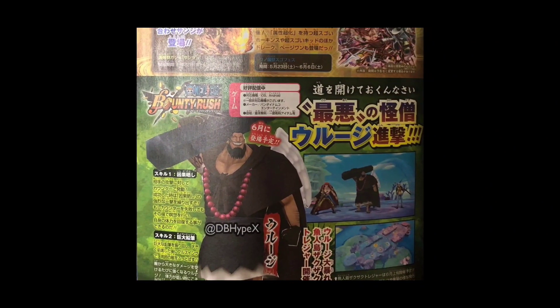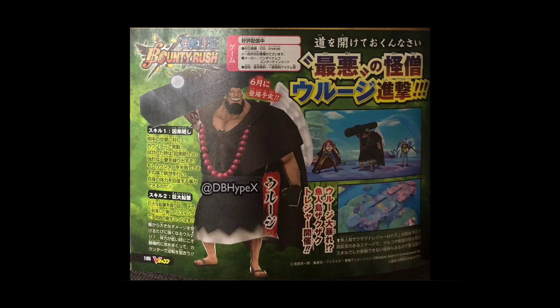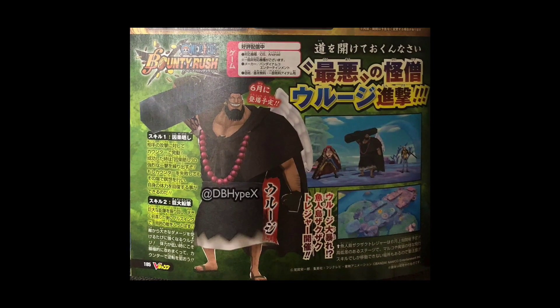Skill 1 is his Inga Zarashi — the Karma Exposure. After transforming to his gigantic muscular size, Uruj punches his enemies multiple times with immense force. This is actually a counter skill, so when you counter you'll do insane damage. But if the counter fails, you'll go into Meditation and recover HP. That's interesting because for Shanks you have to counter successfully to get heals, but for Uruj you don't need to be successful to get those heals.